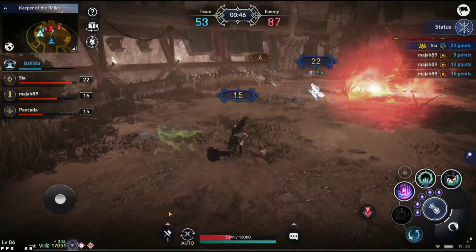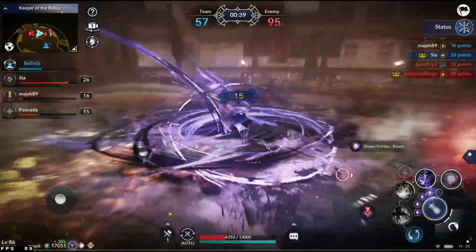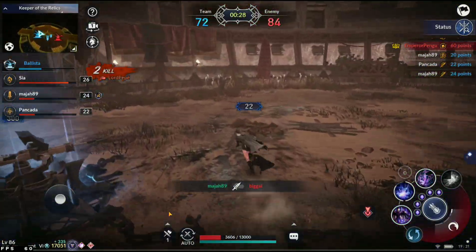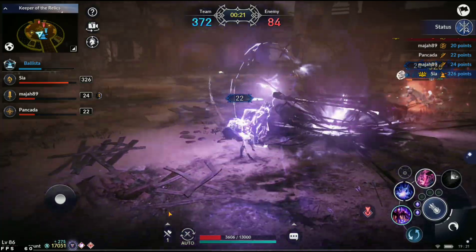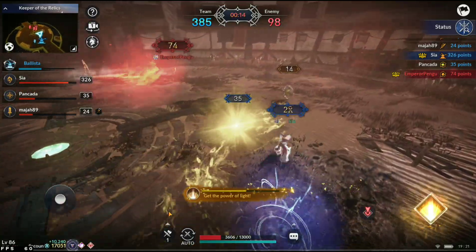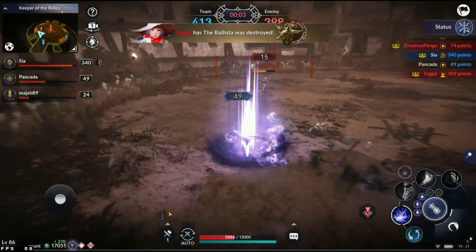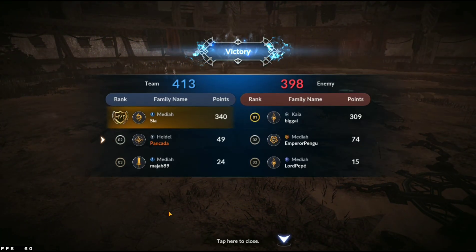SMP needs to take the ballista. Pepe freezes everyone, but pengu, pepe, and big guy are all incredibly low. Time is working against SMP — however, Team Bay is losing a lot of health and all those points are swinging SMP's way. All they need is to kill pengu. With 15 seconds left lots of points are building for SMP. They make a mad dash for the ballista with three seconds left, but SMP takes another win — they got rid of the ballista just in time.